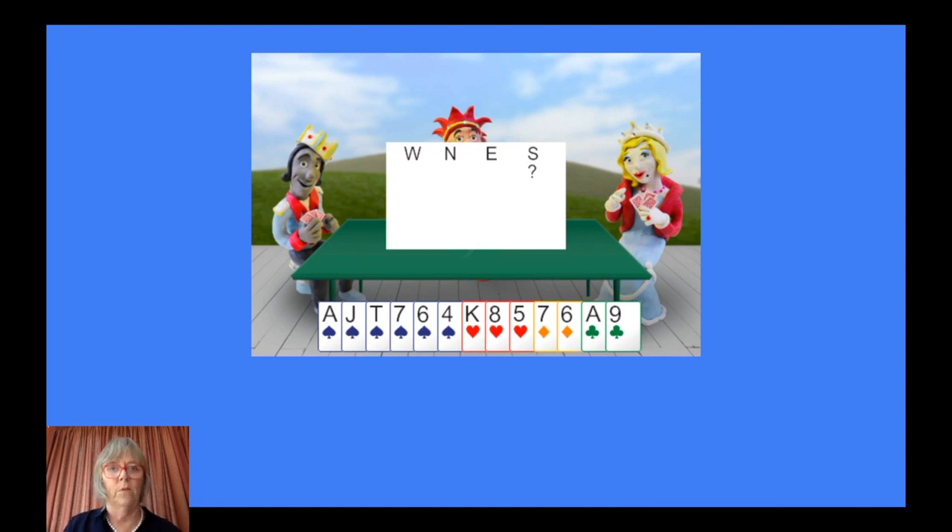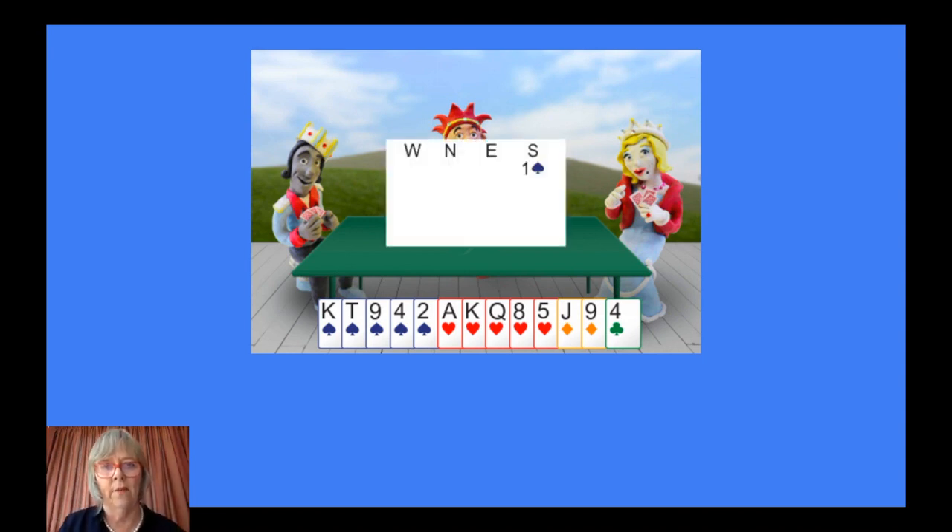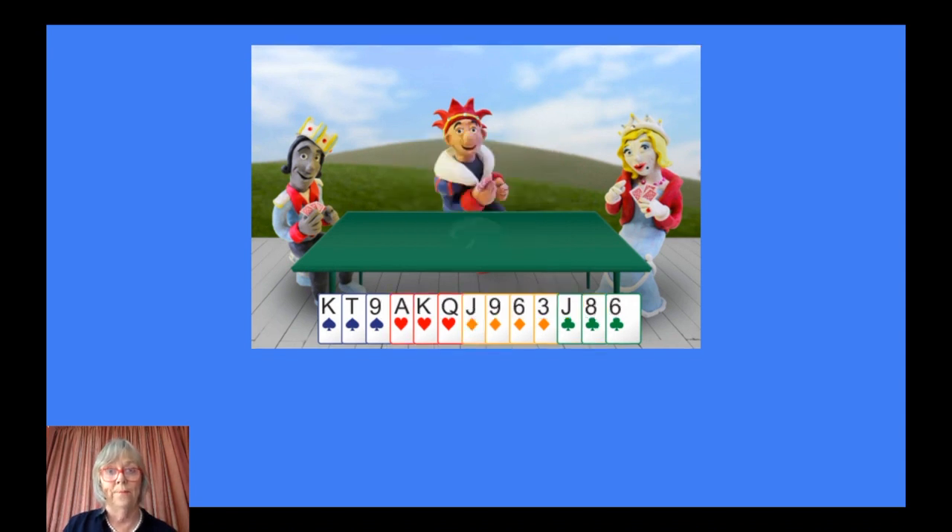Let's go through the examples one more time. One suit much longer than all the others — open your longest suit: one spade. Five-card major — open one spade again. Plenty of points, five hearts — open one heart. Two five-card majors — high five — one spade, because spades are ranked higher than hearts; it means the higher ranking suit, not high card points. No five-card major — open a minor: more diamonds than clubs, so one diamond. Same number of cards in both minors — open one club: two four-card minors, one club; two three-card minors, one club.